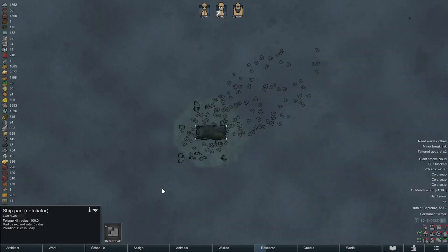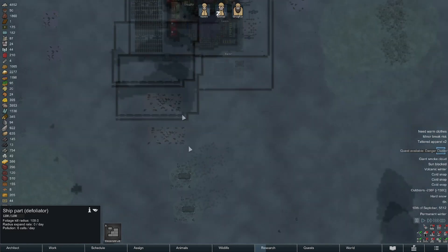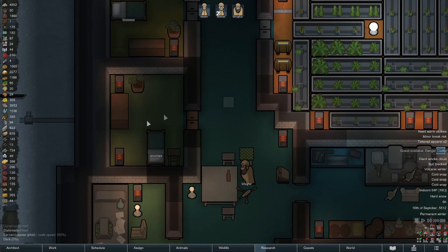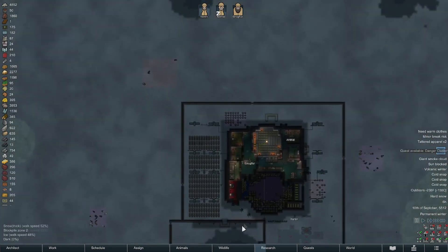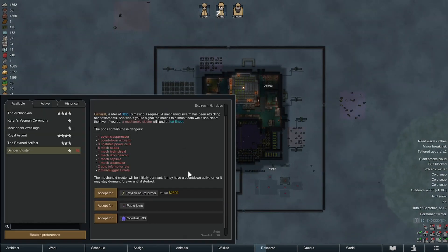We do still have a bit of a problem: this defoliator has reached 100 on its radius. It's not hurting any of my plants because it's a circle and it's just dropping off before it hits anything. For some reason the game won't show you any radii over about 50 or 55 - it just drops off.